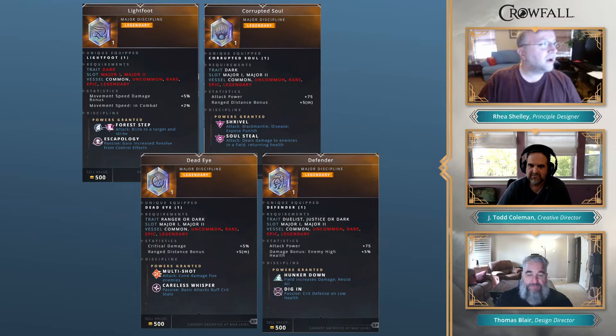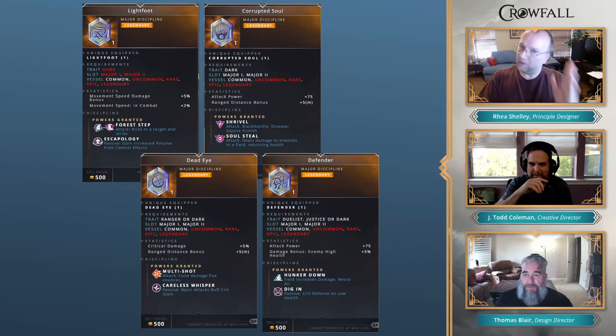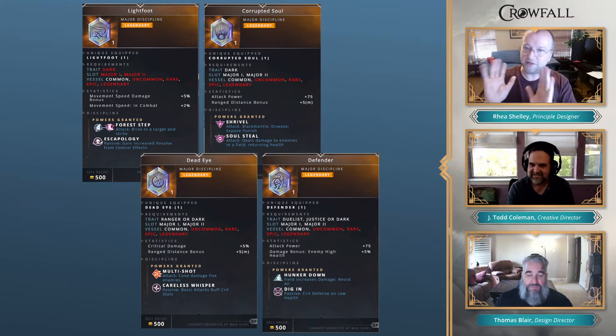Corrupted Soul has Shrivel, which is Black Mantle, and Soul Steal — an attack that deals damage to enemies in a field and returns health to you. That's two activatable powers. Majors can have one active and one passive, or two actives and two passives — it's a hard rule. This is an example of one that has two active powers. For people who love filling up their power bar, there are ways to do that. Others who want fewer powers that do what they want — you've got options. You take things with fewer powers or more powers depending on what you want.